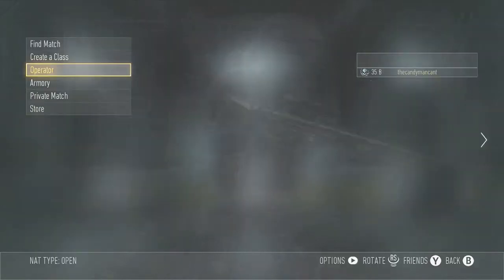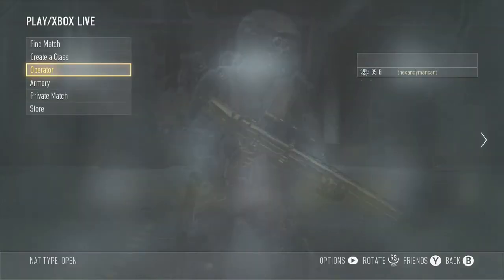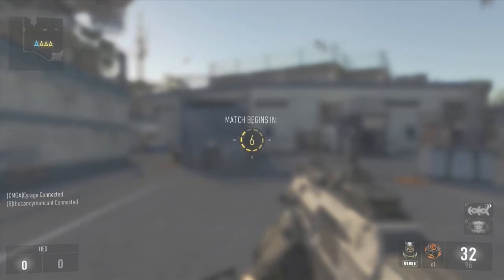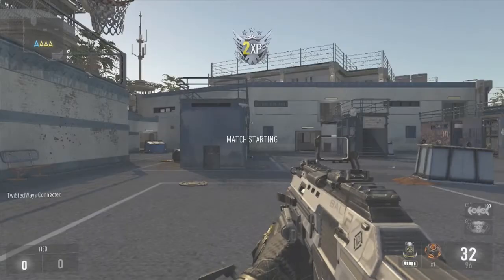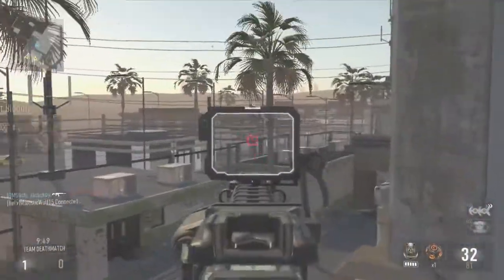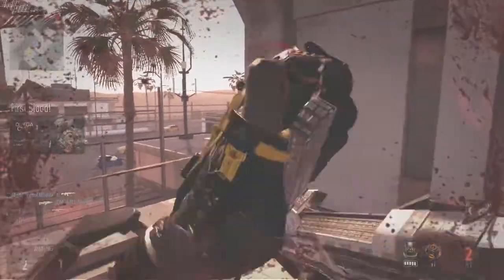Coming in at number 5 we have Paintball Effects. Hit the start button on the controller when you are at the main menu and you can toggle on Paintball Effects, which is really cool. You can also do it in game by hitting the options and toggling Paintball Effects, and when you actually shoot people you will see some green paint splatter, as you can see right here — there is a little paint that splatters down.